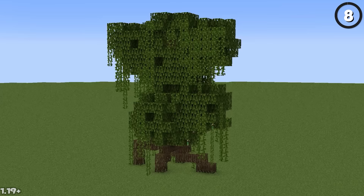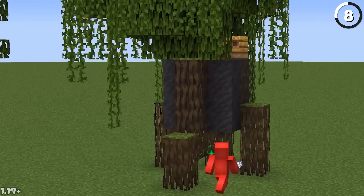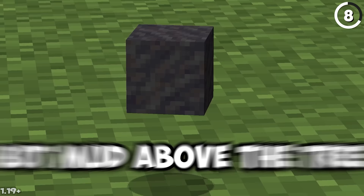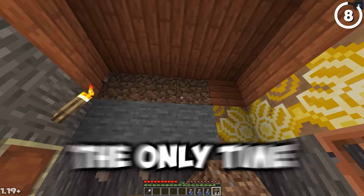If you plant a mangrove propagule and then build a 9x9 solid cube of mud blocks above it, using bone meal to grow the tree reveals a rare case where the mangrove tree will actually destroy mud blocks above it. This is really just a holdover so the tree can grow its roots down into the mud below — mud above the tree is a rare case. The only time you really put mud in the air is to dry it out on a dripstone.